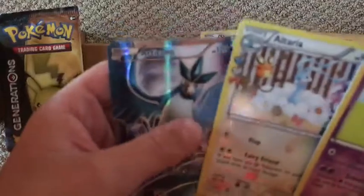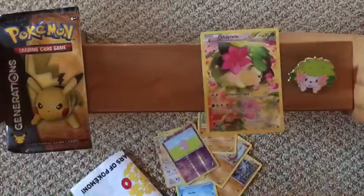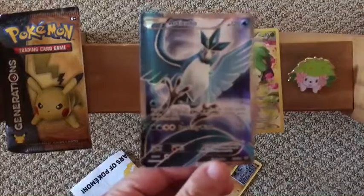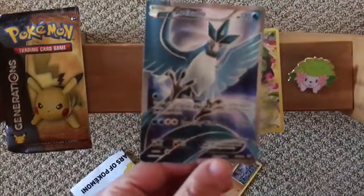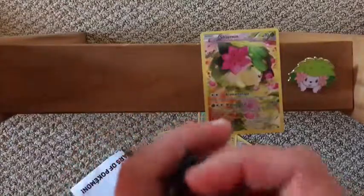Oh my gosh, I thought that was the other one — oh my god, wow, it's an Articuno! Why don't they have a full art Moltres for Team Valor? By the way, I'm on Team Valor — only the best team.